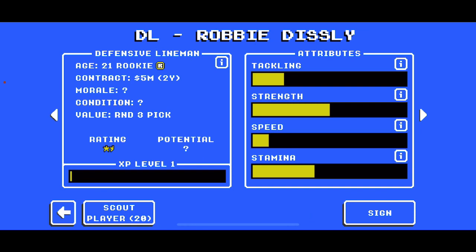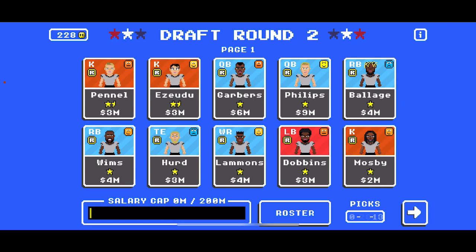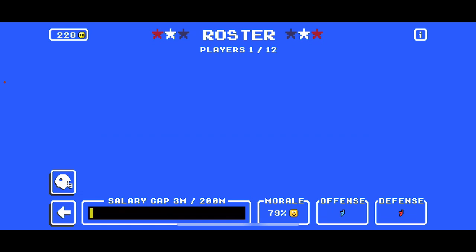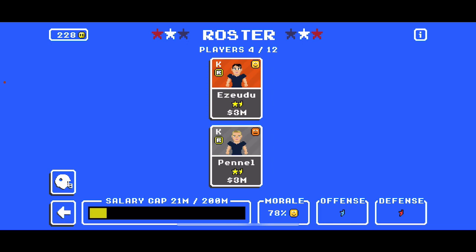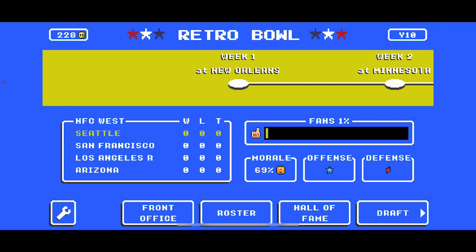Down to 10 players. I can only keep two kickers, so get rid of Kalief. Let's sign these last nine. I don't even know what these guys' positions are — I have no idea if this is going to be a good team or a bad team. So... I keep all of my draft picks for next year? What just happened?